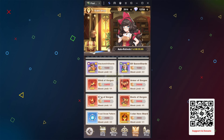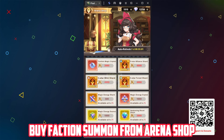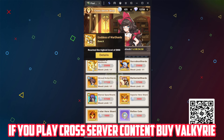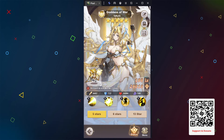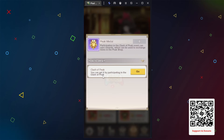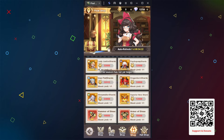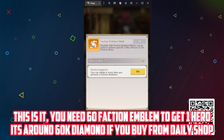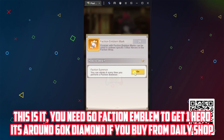You get hero shop currency from dismissing heroes. Pick this if you don't have a defender. Succubus is good for a damage dealer. From the guild shop, buy equipment. Buy faction summon currency from the arena shop. If you play cross-server content, buy from Valkyrie.